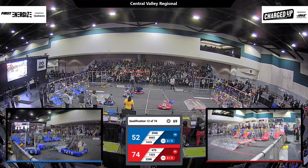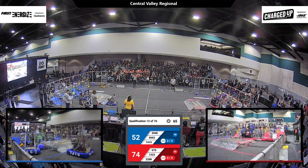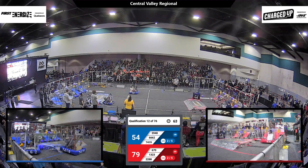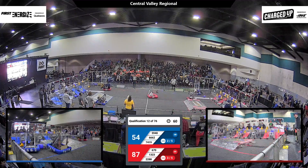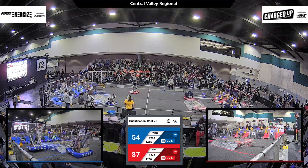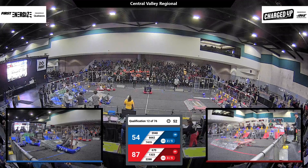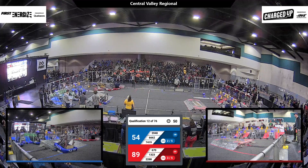22-88 moving around, maneuvering, trying to place their cone — and they do so. That gives, I believe, another link for the Red Alliance. 1323 picks up a cube off the floor. That's the Madtown robot, and they're placing a cube on the hybrid row.